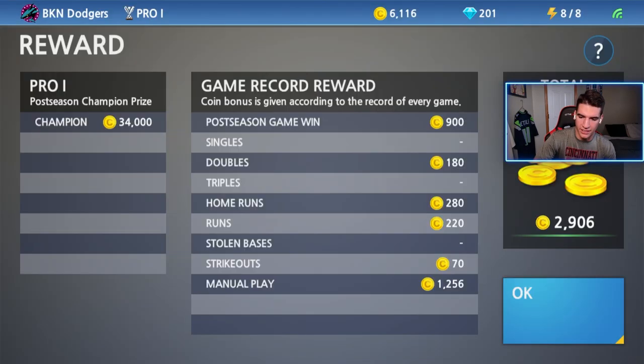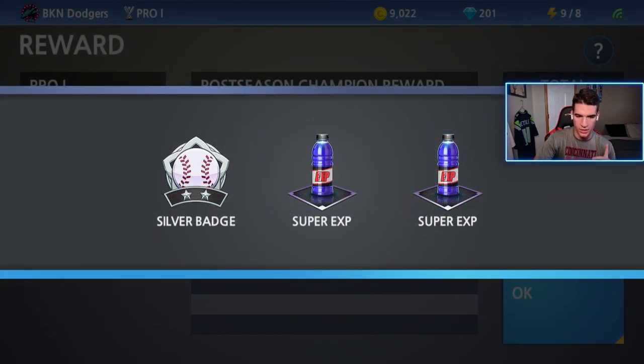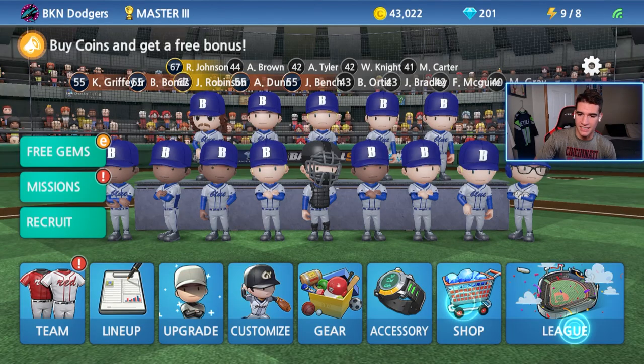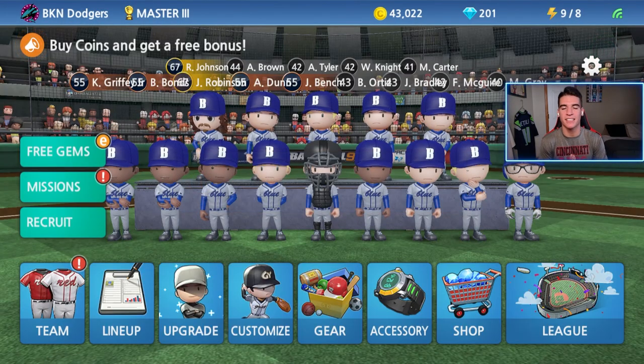We are done with Pro and it's finally time to get into Master. I believe once you get to Master, you can play the All-Star Game mode as well. Silver badge right there — we're close to having another Silver player. That's going to pretty much do it for this video, guys. We're heading into Master League. Hope you guys enjoyed — if you did, go ahead and leave a like and subscribe. See you guys next time.